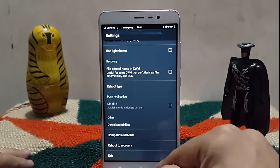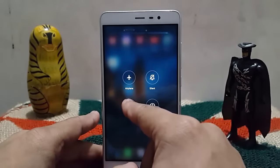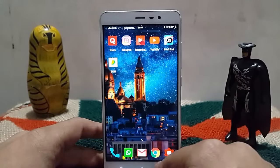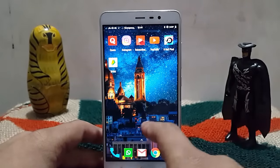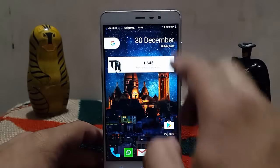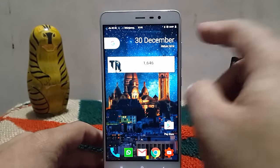Another difference in this custom ROM is that the advanced reboot option is built in. The clock is in the center, and various other tweaks are present. For those who didn't notice, here you can see the battery backup indication.